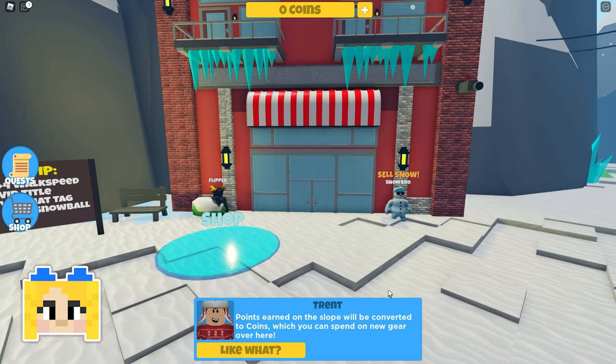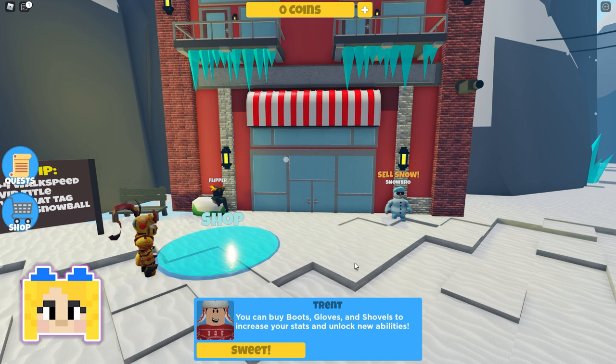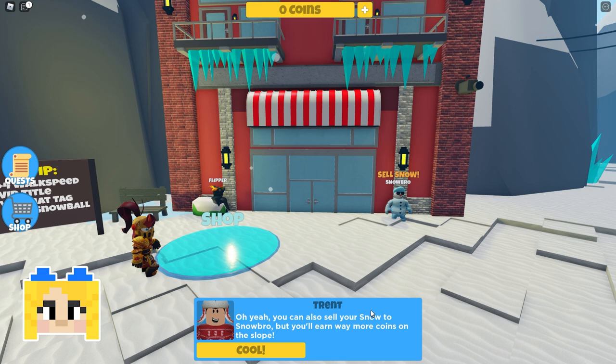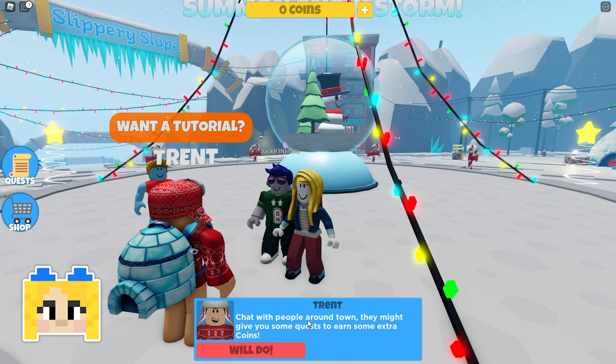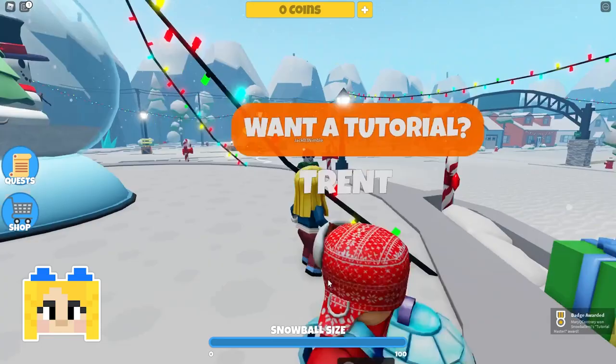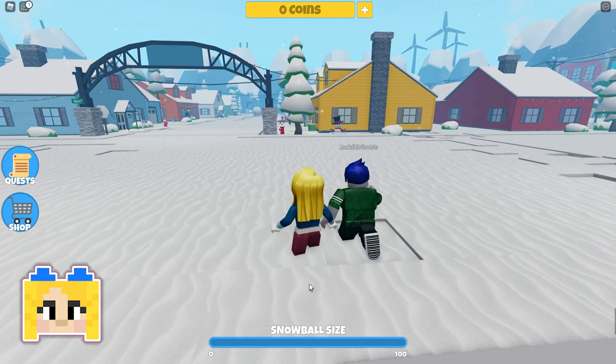Once you're on the slope, hit as many obstacles as you can to earn points. Just watch out for bombs and campfires. Oh, that sounds scary. Yeah, that does make sense. Points earned on the slope will be converted to coins, which you could spend on new gear at a shop. You could buy boots, gloves, shovels — we can increase our stats. You could also sell your snow to Snowroll, but you'll earn way more coins on the slope. We can also chat with people around town. Sounds good, let's start.